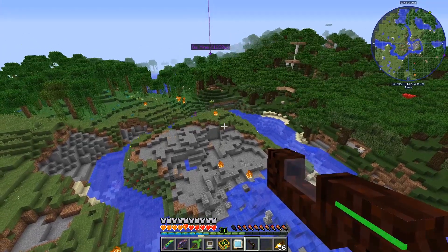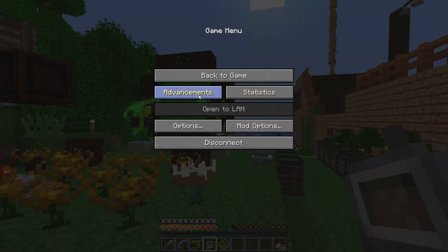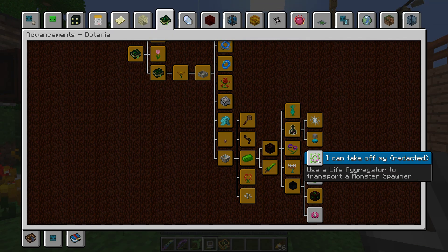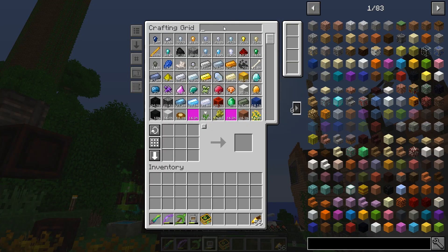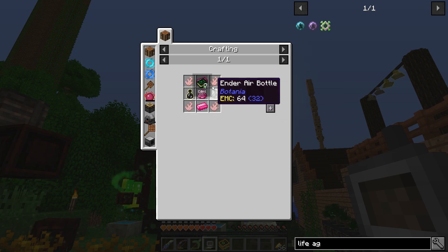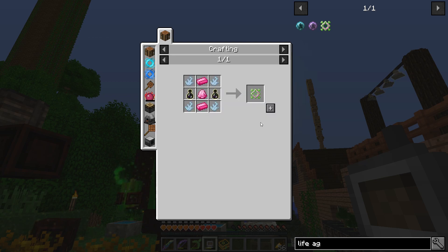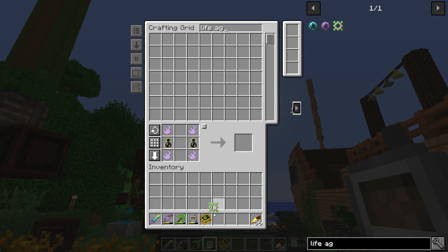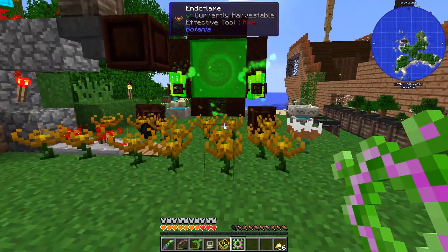Okay, let's head back to base and look at these advancements again. I want to do this next one — 'I Can Take Off My Redacted': use a Life Aggregator to transport a monster spawner. So we need to craft a Life Aggregator. We've got the Gaia pieces, Ender Air — already did a couple of these earlier. We have all the materials, so now we have it. It didn't give us an advancement yet, so we've got to move a spawner.